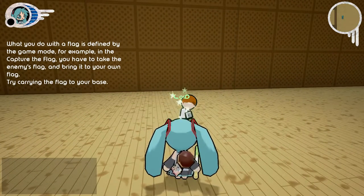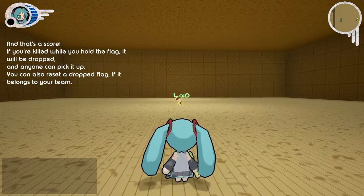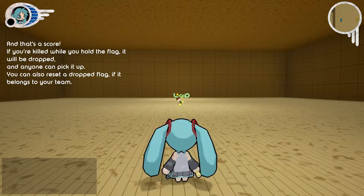Try carrying the flag to your base. And that's a score! If you're killed while you hold the flag, it will be dropped, and anyone can pick it up. You can also reset a dropped flag if it belongs to your team.